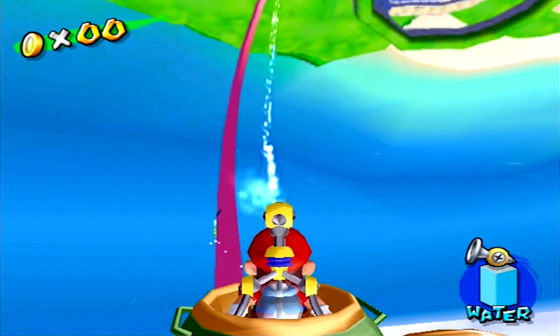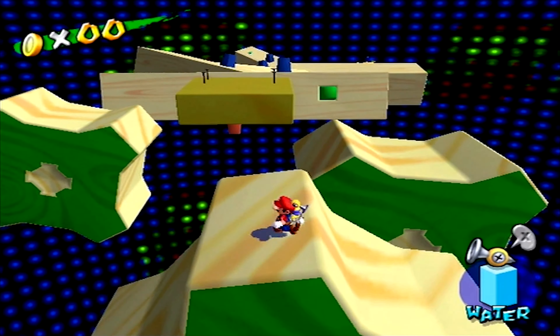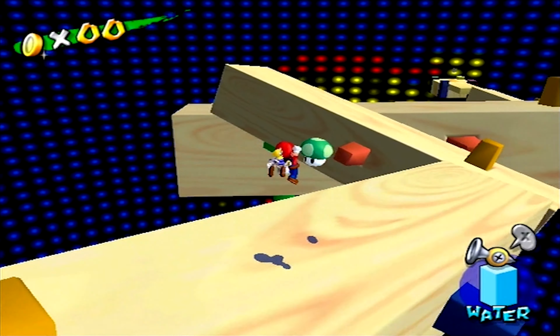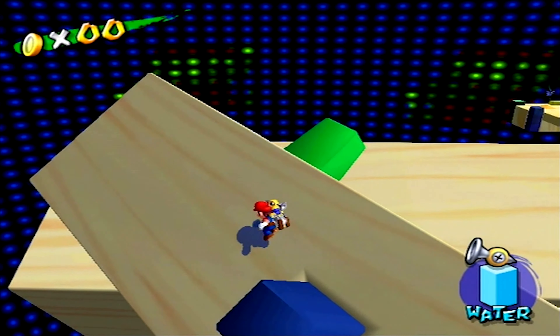The Secret of Rico Tower is probably the most recognizable secret level. I only say this because it was brought back in Galaxy 2, but still. It is also hard, but not too hard. The only part that kind of sucks is the gear section, but that's only because you can fall through them, which is ridiculous. The red coin challenge is also fun because it barely gives you enough time, so you really need to go as fast as you can. This is just another fun secret level.